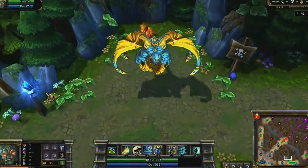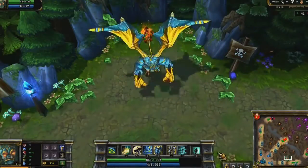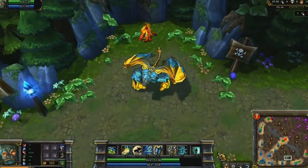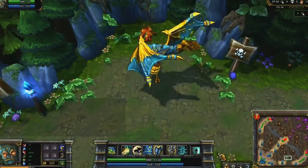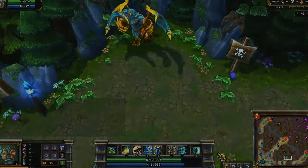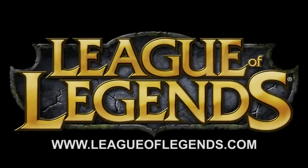After the Aegis and Mercury Treads, my next big items would be Banshee's Veil and Guardian Angel. Banshee's Veil helps me get my ultimate off, while Guardian Angel helps me balance out my resists and is just overall a phenomenal tank item. Thanks for tuning in to the Galio Champion Spotlight. Spread your wings with Galio, because justice will be done!